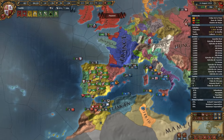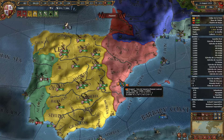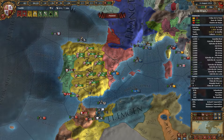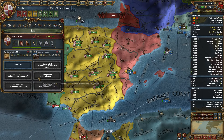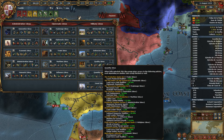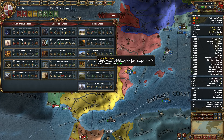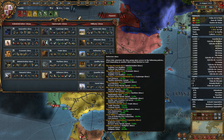I spent about 10 minutes here just looking around and counting Aragon's provinces, because for some dumb reason this is the way the number of provinces interface works. It's a stupid graph with arbitrary numbers that change depending on which countries you have selected. Anyway, there's a restriction on when you can integrate this country — they have to have less than 32 cities, meaning 31 or fewer.